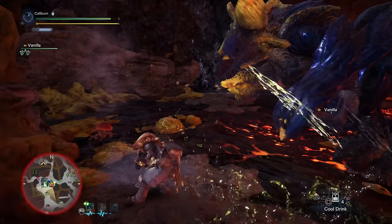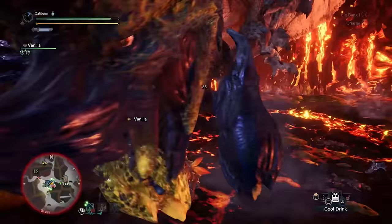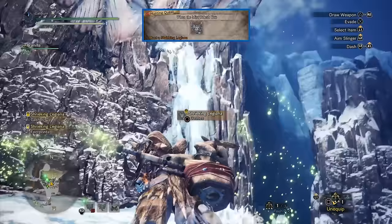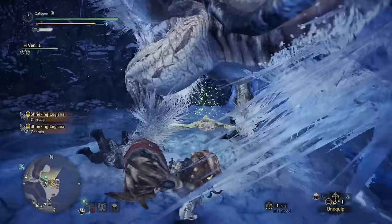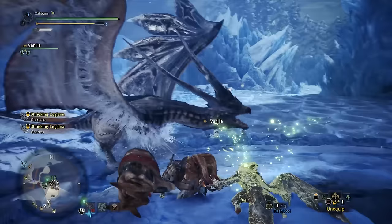Then it's time to take on Brachydios in the next assigned quest, A Smashing Cross Counter. Once you've cleared both those big boy bruisers, you'll get to face off against the jobber version of Velkhana. This is immediately followed up with the assigned quest When the Mist Taketh You — Shrieking Legiana — which is actually in Expedition Mode. After maybe one of the worst Legiana fights you've ever had, you'll gain access to a new tier of monsters, and they provide some decent upgrades.